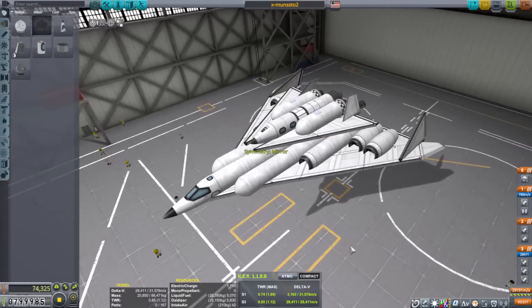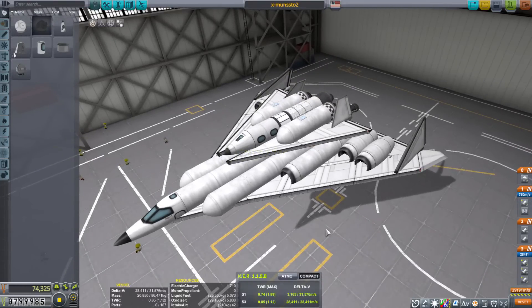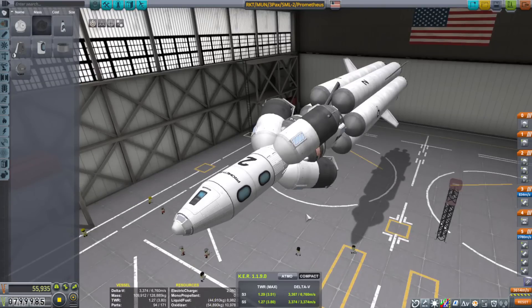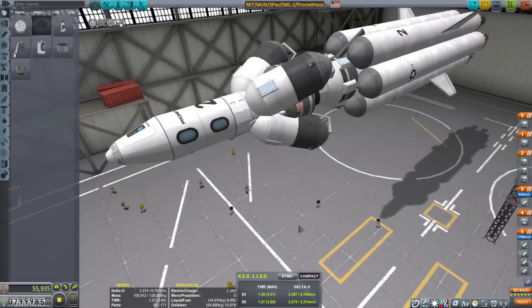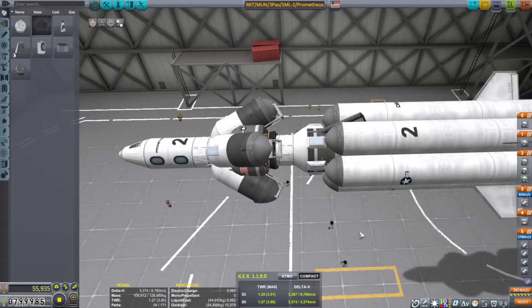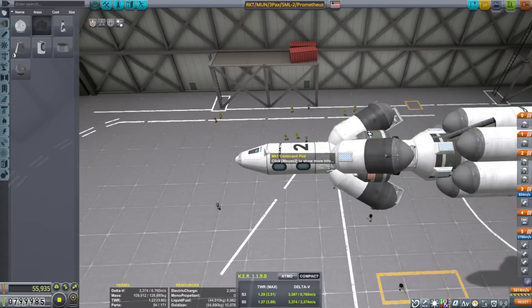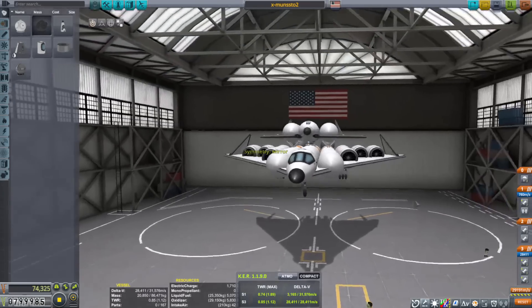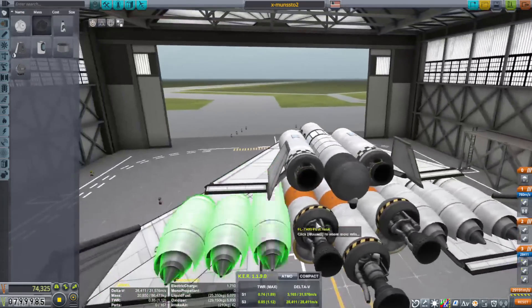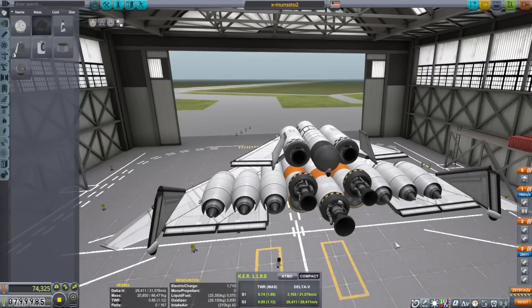So what I'll be working on today is something like this — the moon SSTO, well not SSTO. It'll be an upgraded version of the Prometheus. Right now the Prometheus is the only moon-capable spacecraft in our career mode arsenal. It's a two-stage rocket — this first stage gets it halfway up, parachutes back down in one piece, and the second stage makes the whole journey over to the moon. The original idea was for the moon craft to ride on the back of a suborbital air-breathing spacecraft.